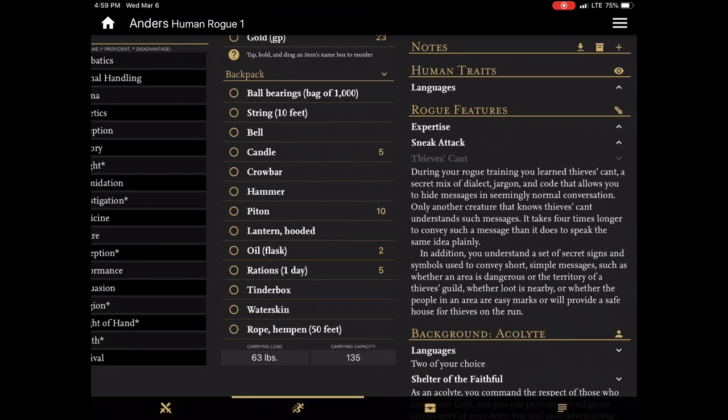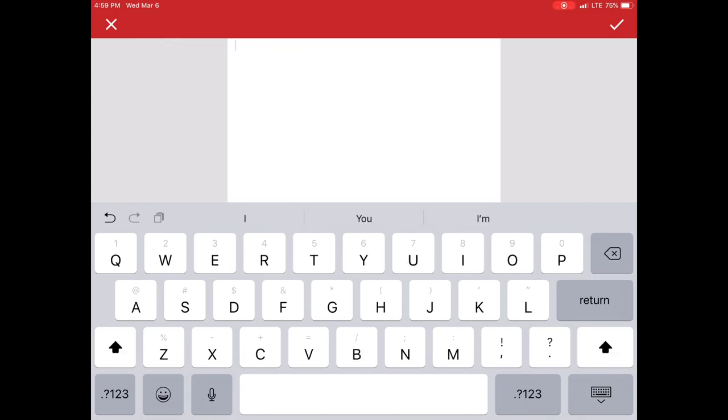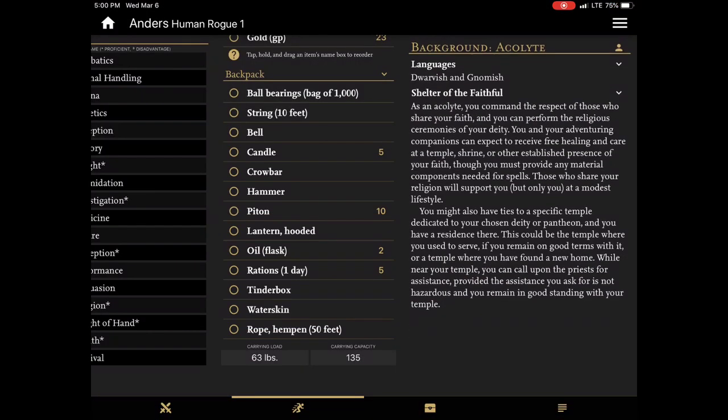You don't have to do anything with sneak attack or thieves' cant. Under the acolyte feature, this is one of those where we would go in and select our languages. I might just replace that text and say we'll go with Dwarvish and Gnomish. What I would normally do here is add those on the top line so that I only have to look at one.